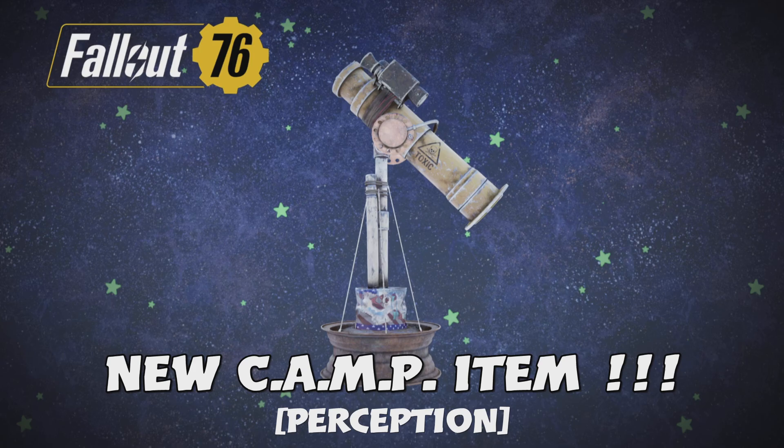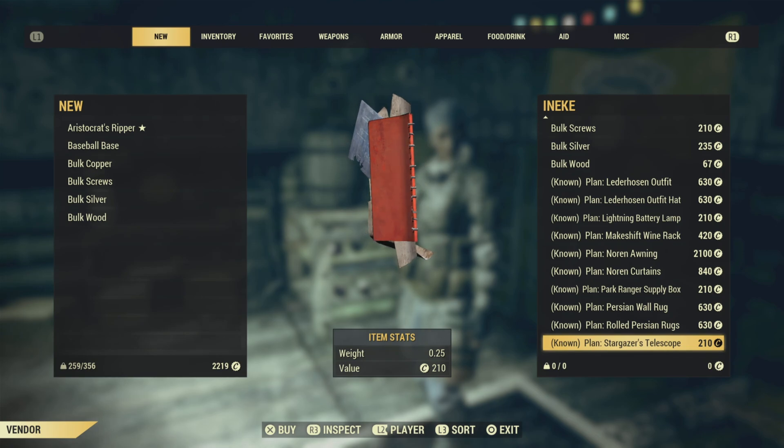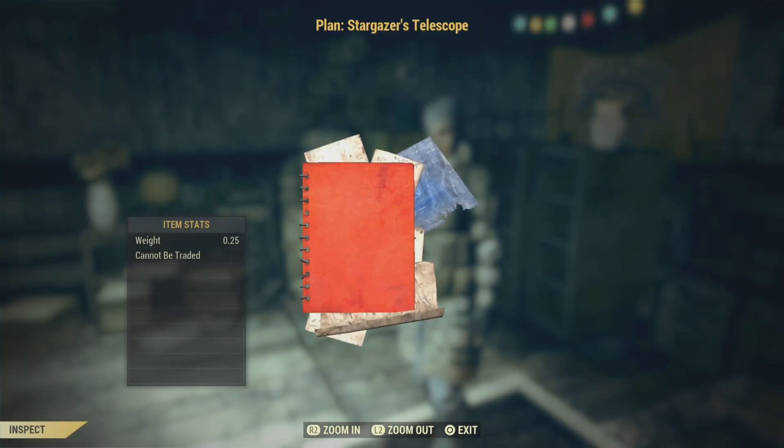which can be acquired after upgrading Enki down at milepost zero for 210 caps. As of right now, this plan is not tradable.